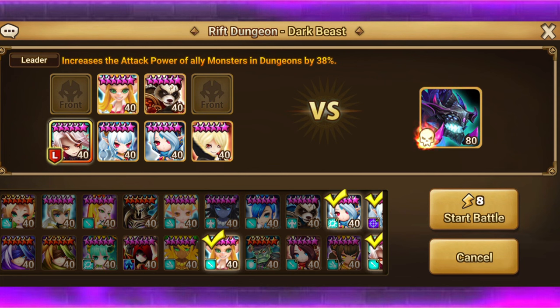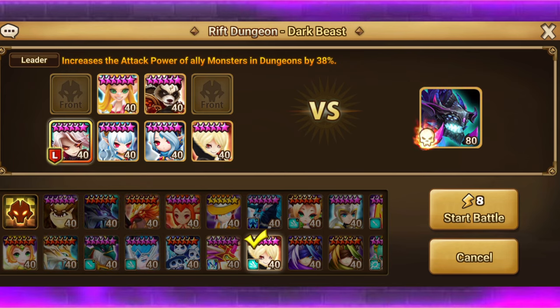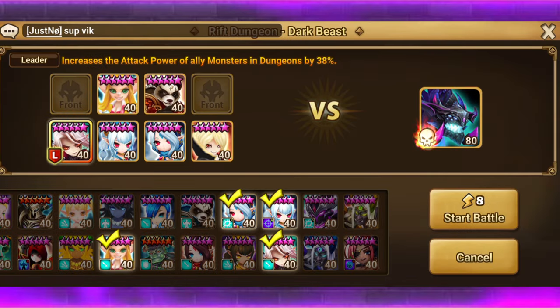Here we are at the Dark Beast. I was trying to think of two units to put in the front — it was either Lauren or Fran. I wanted to try Fran but decided to use what I have. I did beforehand have Miriam because she increases attack and defense buff power. But we're going to try Lauren in the front because she has multi-hits. The biggest thing about the Dark Beast is you want to get in tons of hits, otherwise your allies get locked up. You need a certain amount of hits to free them, and if you're having all single-target units, nothing helps.